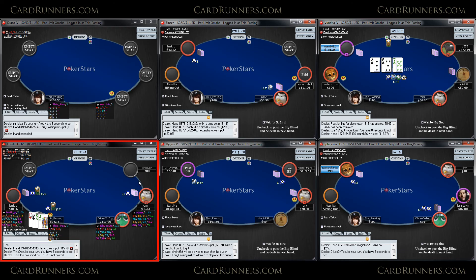Hey guys, this is Andrew Grove aka thispassingforacommerce.com and today I'm starting the first part of a six-max $100 PLO series on Picastars. It's going to be six tables. Just going off the requests from feedback on my last series — a lot of people wanted to see zoom, a lot of people wanted to see me playing nine tables like a regular session. I kind of compromised, playing six tables instead of four. I think all of my last series were four tables, so there'll be a little bit more action in this video.